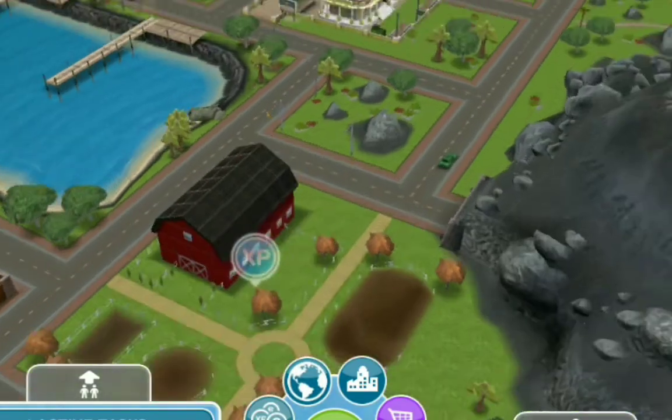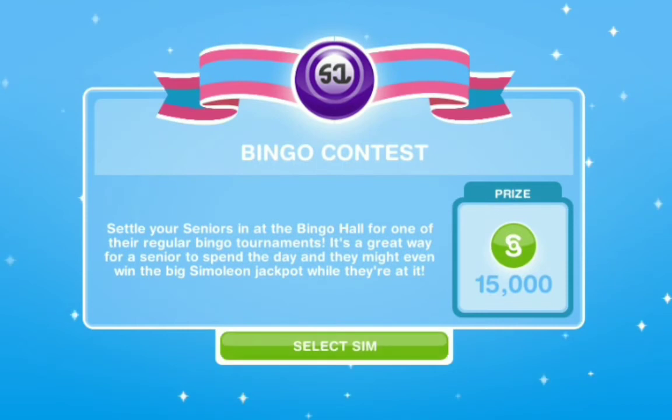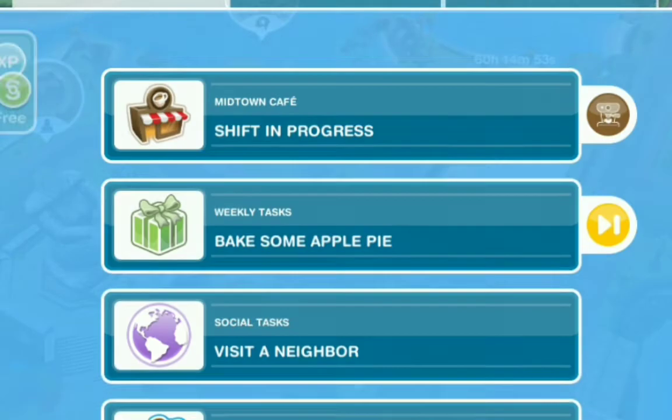Another way to earn money is through the Bingo Hall. Once you have a sim in your town, you can enter them into the bingo contest. The prize is 15,000 simoleons. You allow your sim to spend the entire day there and see if they can win big — that's a great way to earn money in this game.